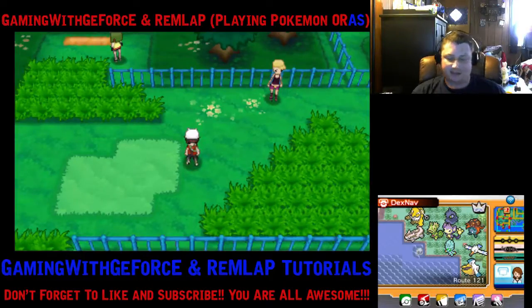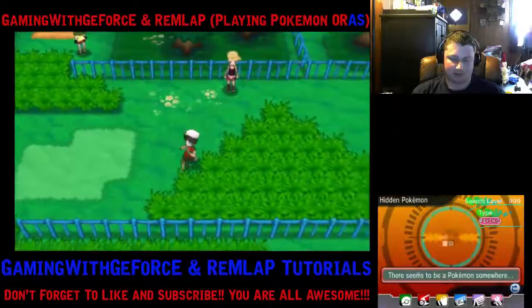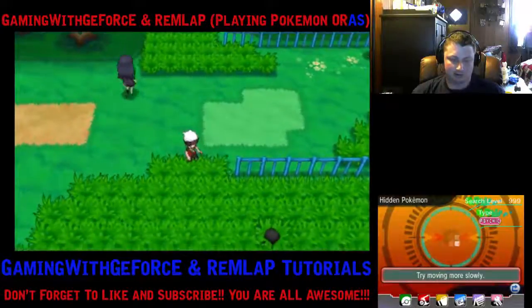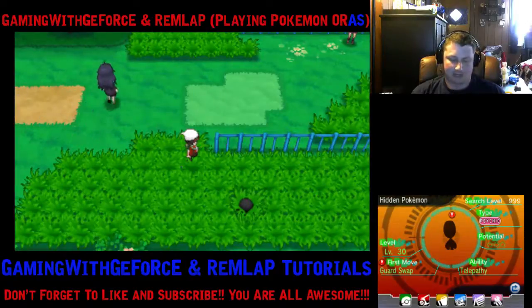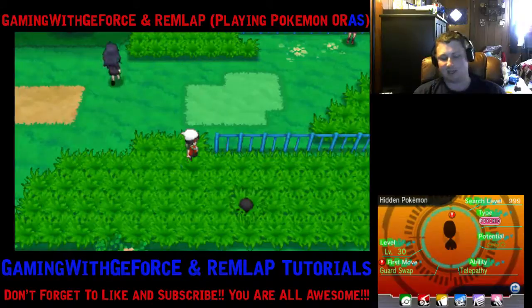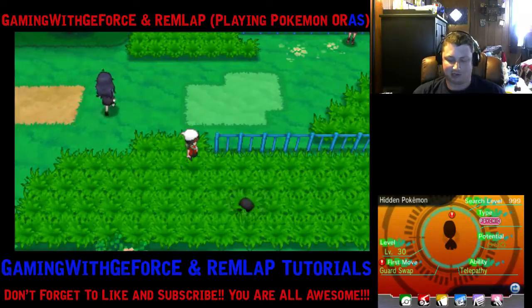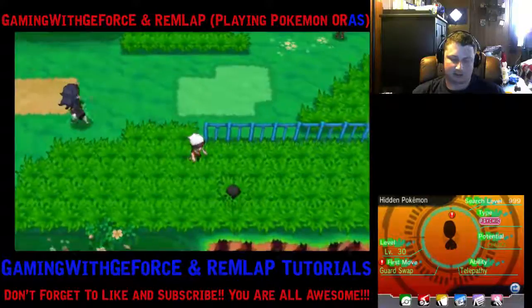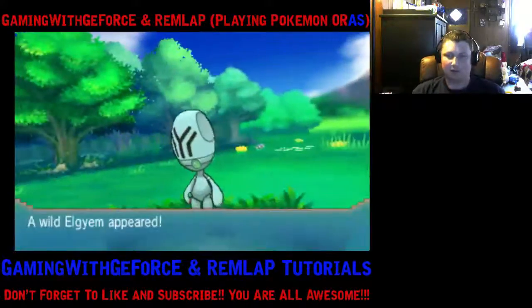The DexNav displays certain information that I want to go over. We're going to search for an Elgem here and one should pop up. When you get close enough, the DexNav will tell you about the Pokemon — on the bottom screen you can see it has an egg move, which is Guard Swap. That's what the exclamation points mean. If the exclamation point is next to the ability, that means it has a hidden ability. If it's next to the level, it just means it's a higher level. So we'll go ahead and run into this one.